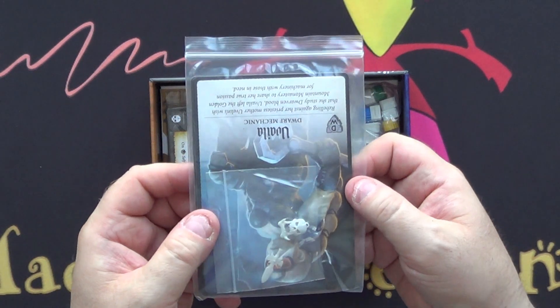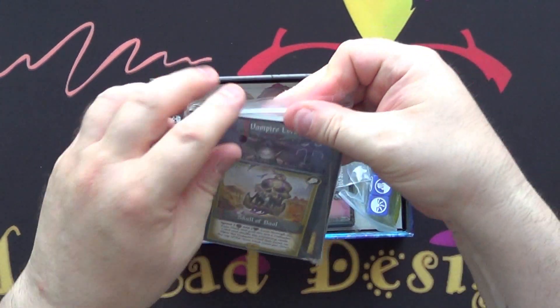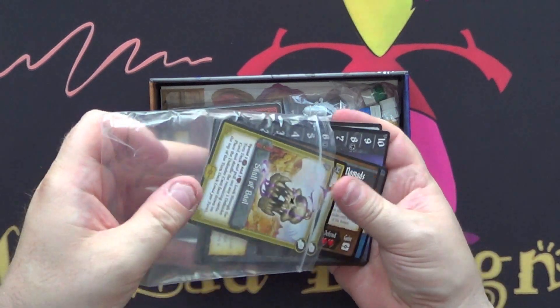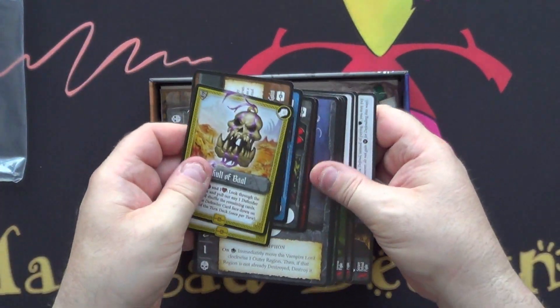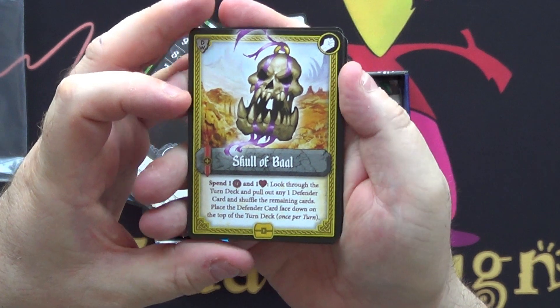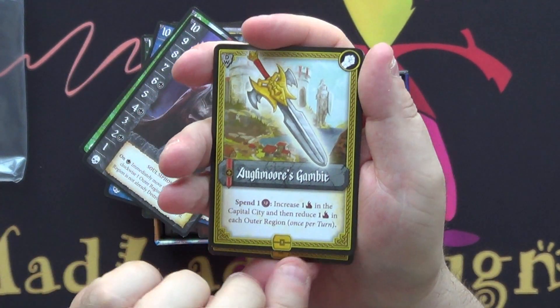I think these are again the Kickstarter exclusives, let's take a good look. Like before, we have two artifacts: Scroll of Baal and Ogmo's Gambit.